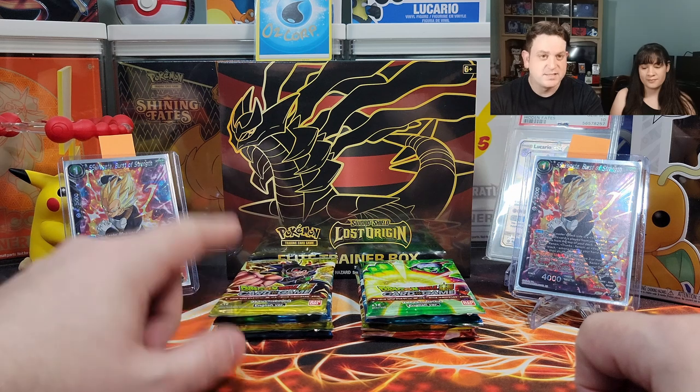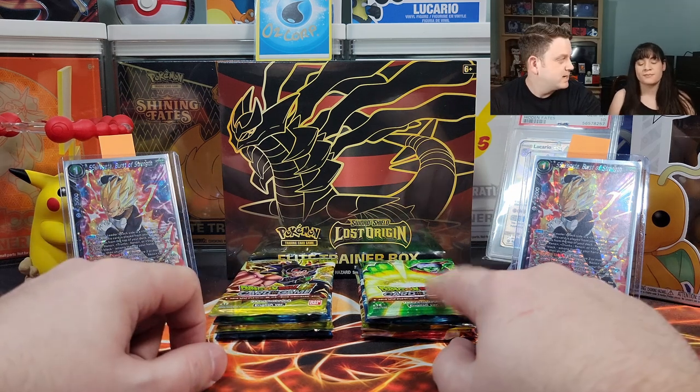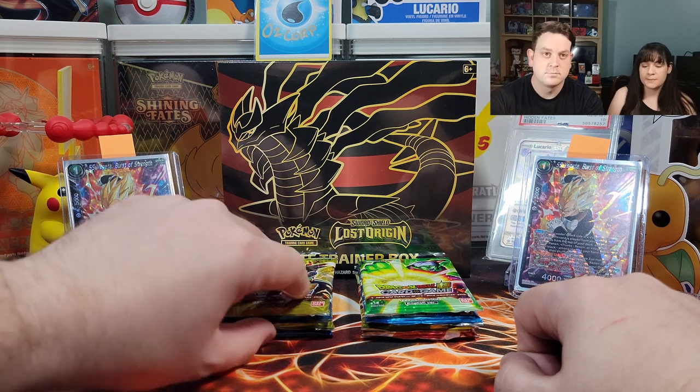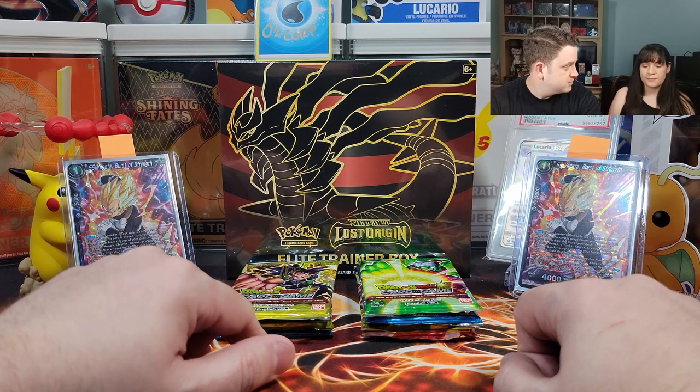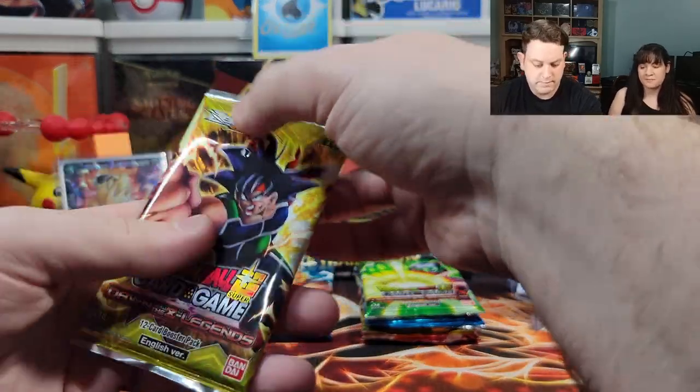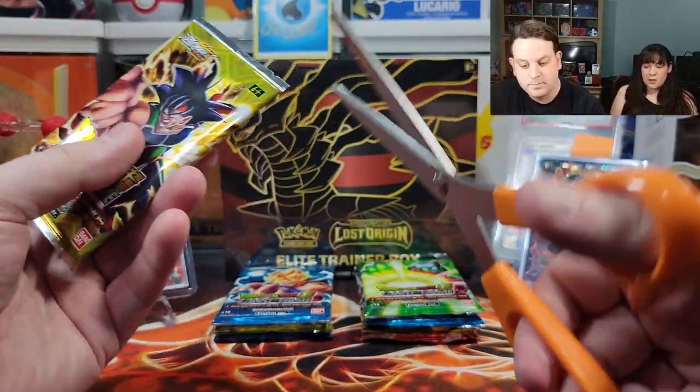The left side is the individual booster packs and the right side is the box. Which one do you want to do first? I want to do the individual packs. Alright, individual pack number one.